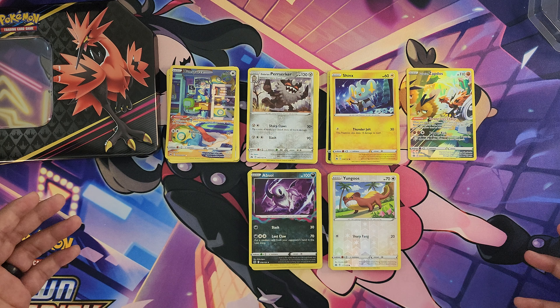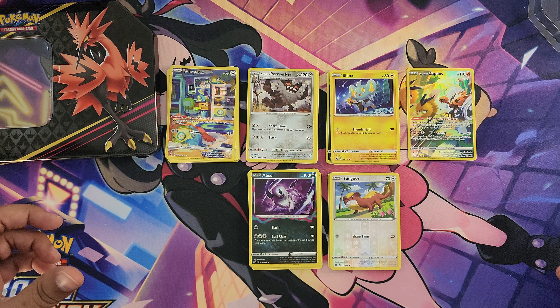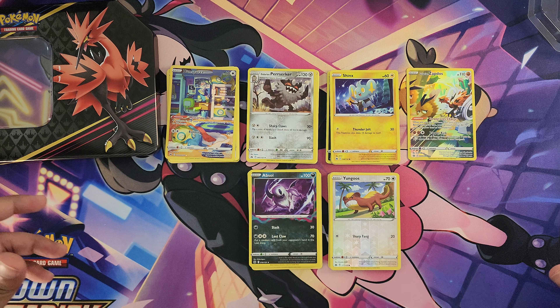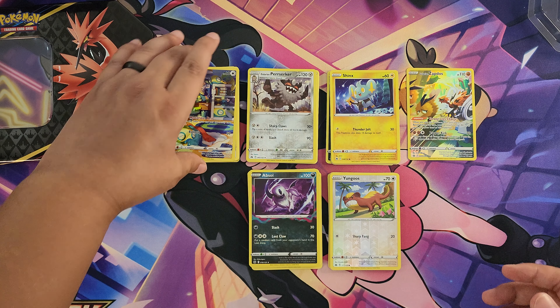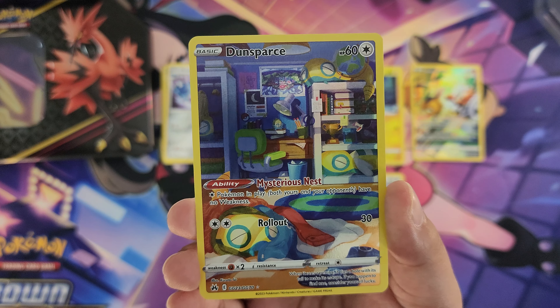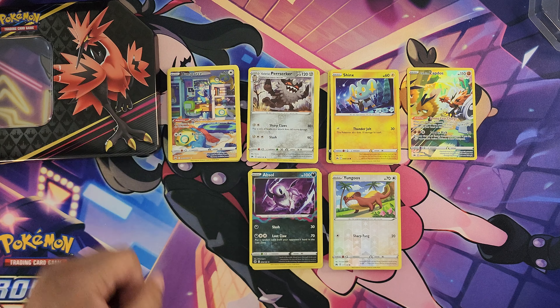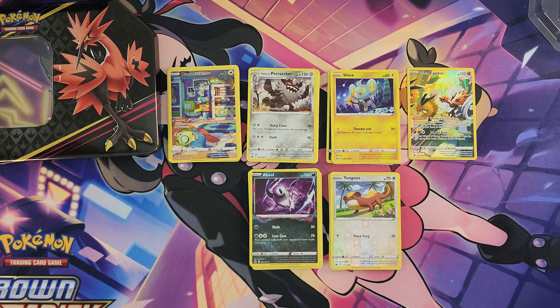Alright, those are all five packs in the tin. These bigger tins come with five packs — I think the smaller premium front tins have four packs. The only hit we got was the Dunsparce gallery card. That's going to wrap up opening one of the Crown Zenith tins. Out of five packs we got one hit, and of course you get the promo card of the specific bird.